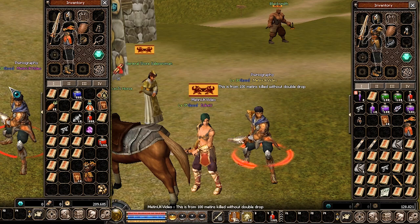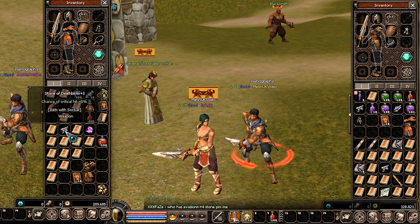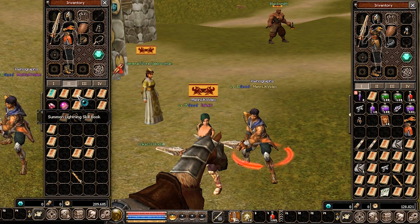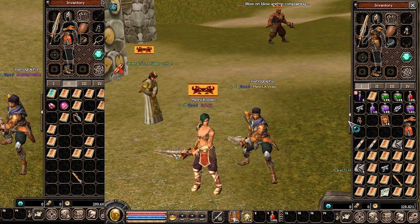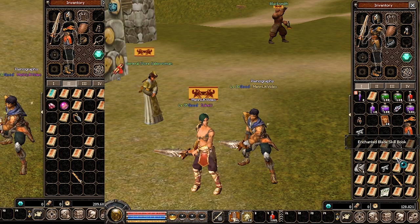So there we have it. For 100 metins I killed without double drop, I managed to get all of these things: a death blow plus three, some random skill books, and this magic copper ore. All the valuable drops I'm gonna try and sell during the night in a shop, and I estimate to get around 18 million yang for all of this. Here's the death belt plus four — I think it's worth like 15 million yang.